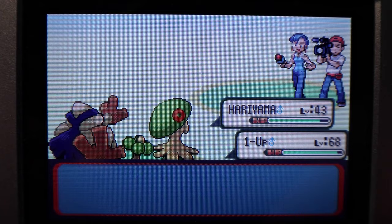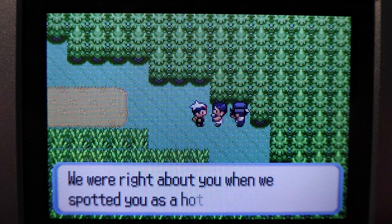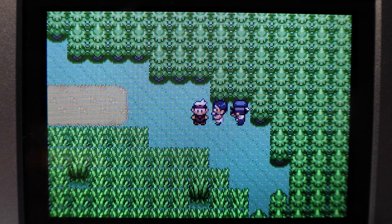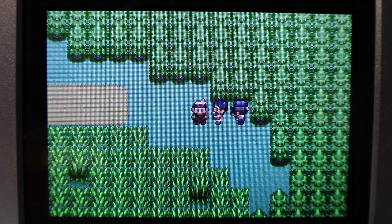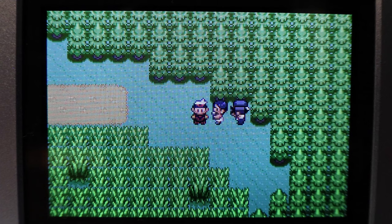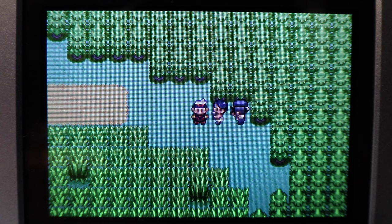You can just keep repeating this over and over again. I always like to finish on these guys so they start right above Mauville at the beginning of the loop. That's basically all you have to do — go to these interview people in the three locations shown and just keep battling them. You do need two Pokemon in your party, but they're super easy to defeat and give quite a bit of EXP over time, plus a lot of money. Let me know if this helped, and let me know if there are any other ways besides the Elite Four to grind for EXP in Ruby, Sapphire, and Emerald. Thank you guys for watching — like, comment, subscribe, ring those notification bells, and I'll see you in the next video.